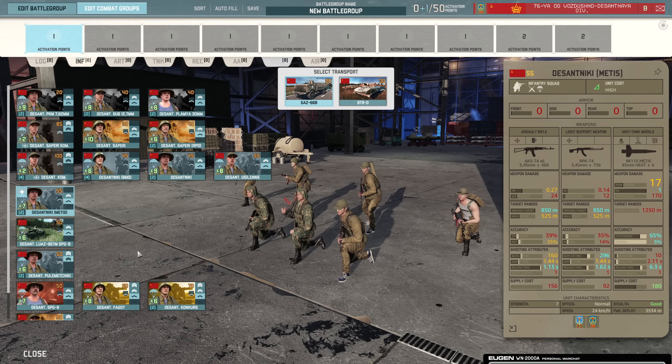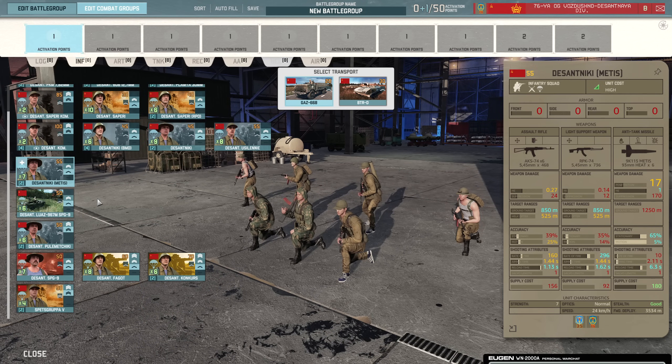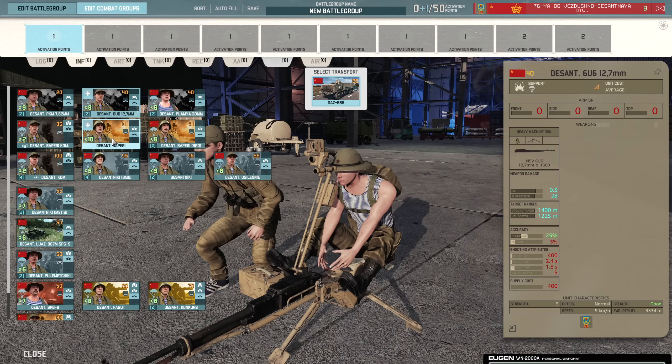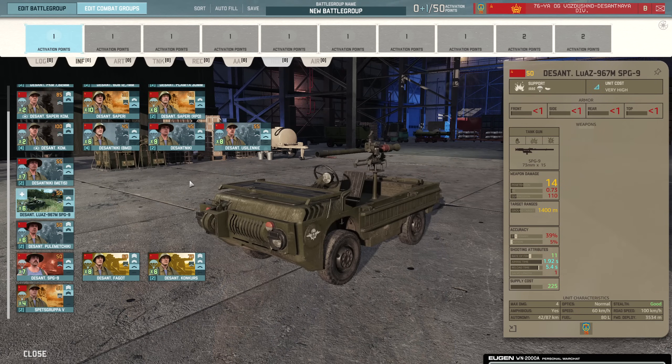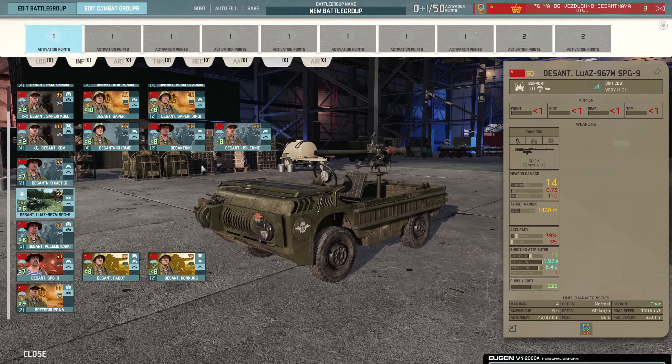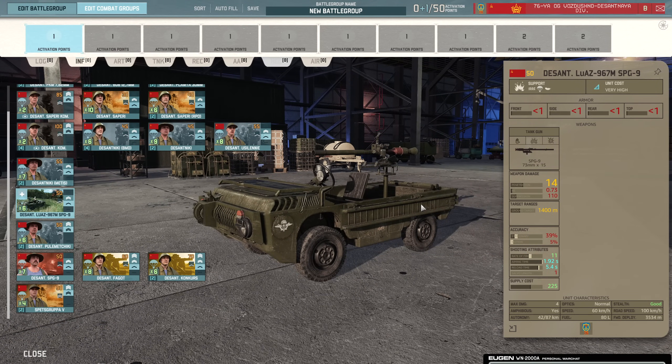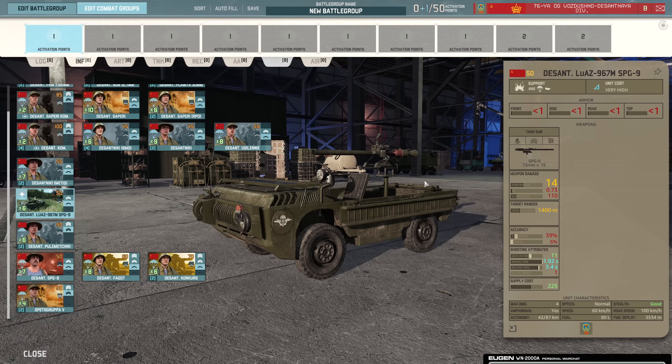Just something to point out overall — everything's airborne of course. So all of these units have the airborne trait, and many of them also have the shock trait because they're all airborne forces. We also have the Desant Luas with the SPG-9. This is not going to be particularly useful — the accuracy nerfs over time to the SPG-9 and also the M40 Recoilless have been making these very, very difficult to find value from.